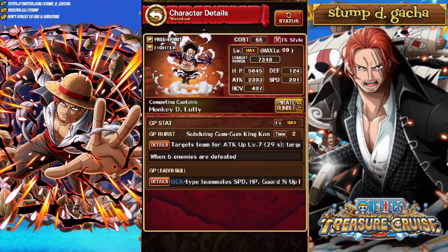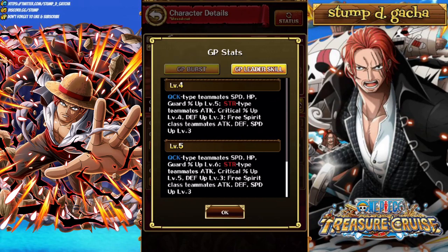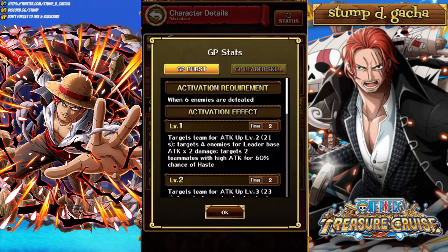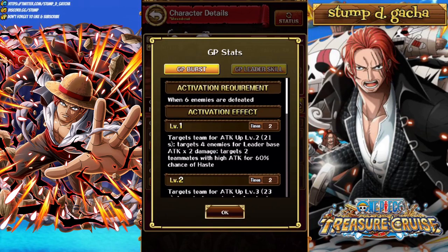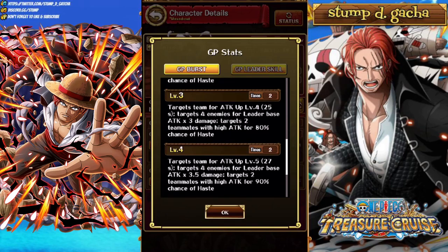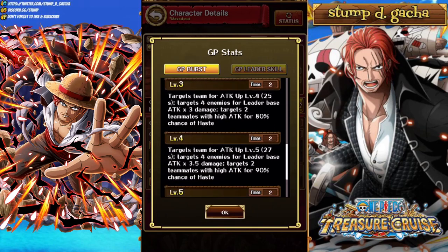Next we've got the award-winning Captain Luffy from the Onigashima Trio. His leader skill is for Quick and Strength — Quick: Speed, HP, Guard level 6; Strength: Attack, Crit level 5 and Defense level 3; Free Spirit Teammates Attack, Defense, Speed level 3. Not actually too bad, though Quick doesn't have too many Free Spirit characters — Luffy, Brook and maybe Boa off the top of my head. His burst activates when 6 enemies are defeated: targets the team for Attack Up level 7, targets 4 enemies for Leader Base Attack times 4, and targets 2 teammates with high attack for 100% chance of Haste. The 100% Haste is really, really good. If this carries over and you save it to the final fight, winning the second fight and popping this twice for Haste — that is actually really, really strong.